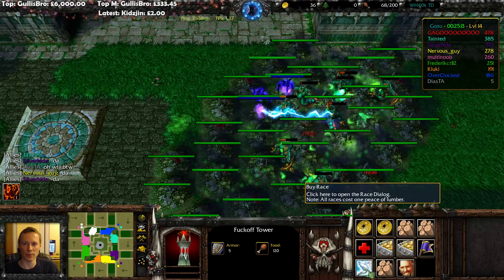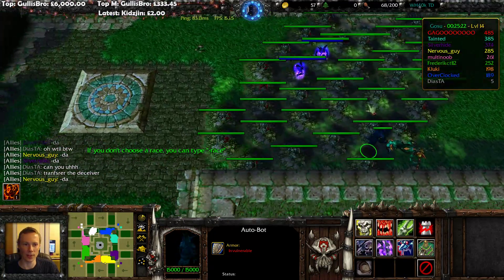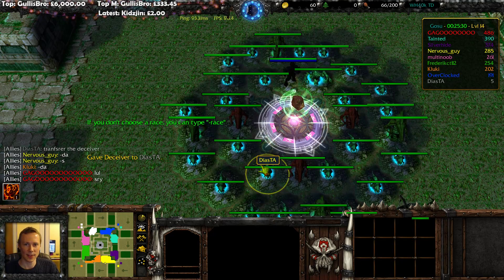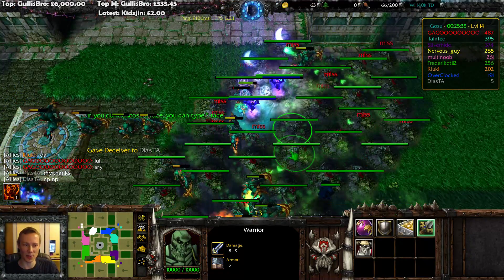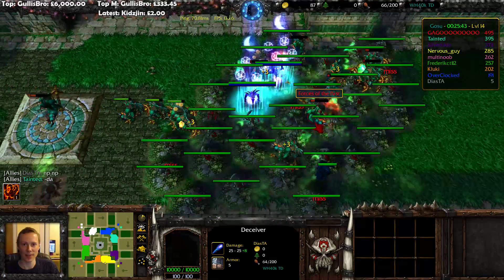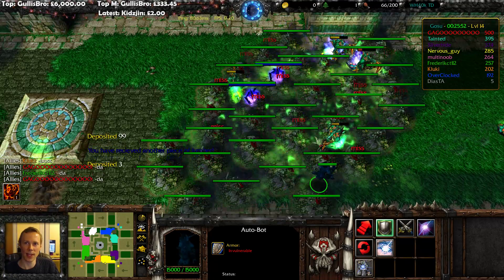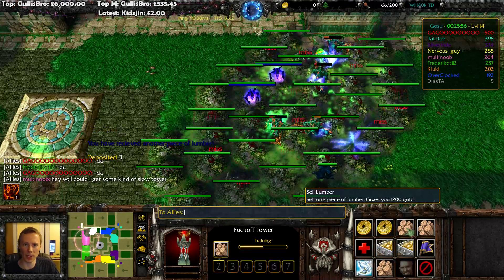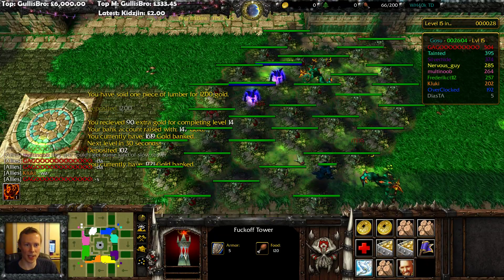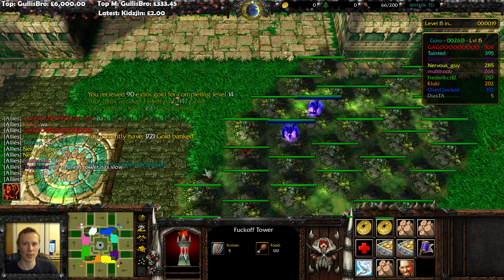I wouldn't necessarily suggest buying another race because it's quite expensive building your own towers at the moment, let alone going into another. I didn't transfer the tower! Sorry Diasta — you get distracted because you've got all these buttons to click at the same time while I'm trying to explain. Apologies Diasta, now it's definitely yours. Deposit. My bank account raised 147 gold — so I've got a hell of a lot of gold.